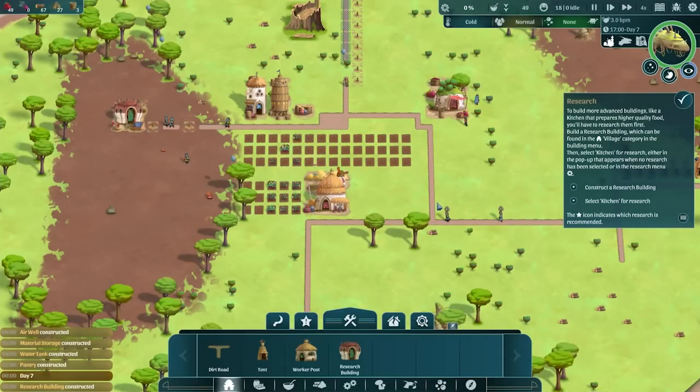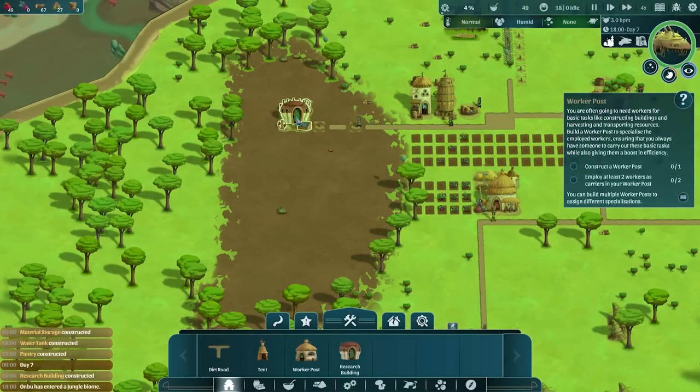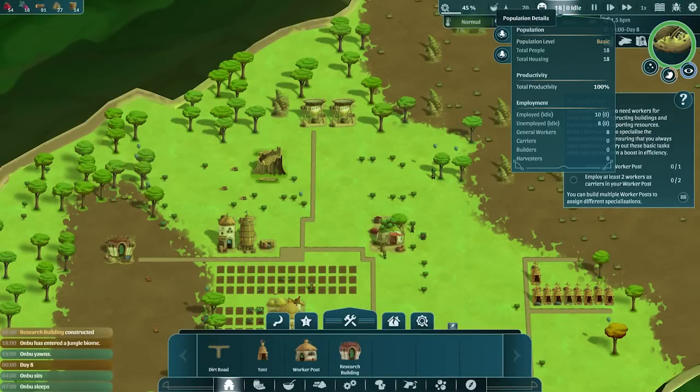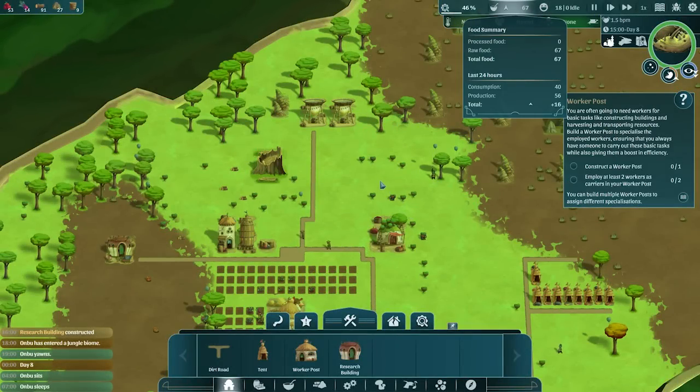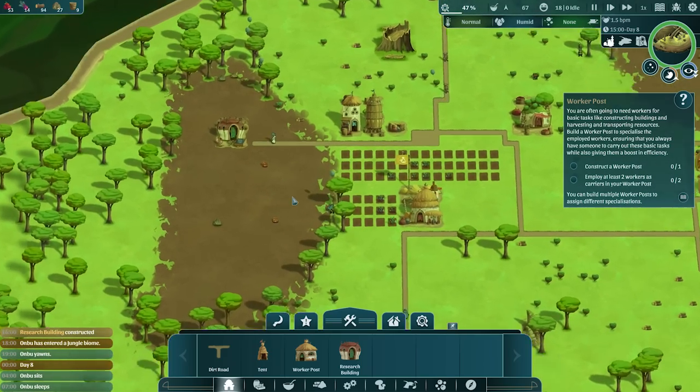With our research area now built up, we could either build a kitchen or the hornblower - but we still need to research it. It doesn't take two or three days depending on which one we pick. Right now we just want a better quality of meal, so I'm going to say we definitely go with kitchen first, considering we're already past that crossroads anyway. Kitchen for now is what you need to research, my friend. What else do we have here? Kitchen, cactus plantation. Learn how to grow cacti at your farm - cacti are an alternate water source in hot climates. So if we start moving into desert terrain, it could be more difficult to build up the humidity to make water.